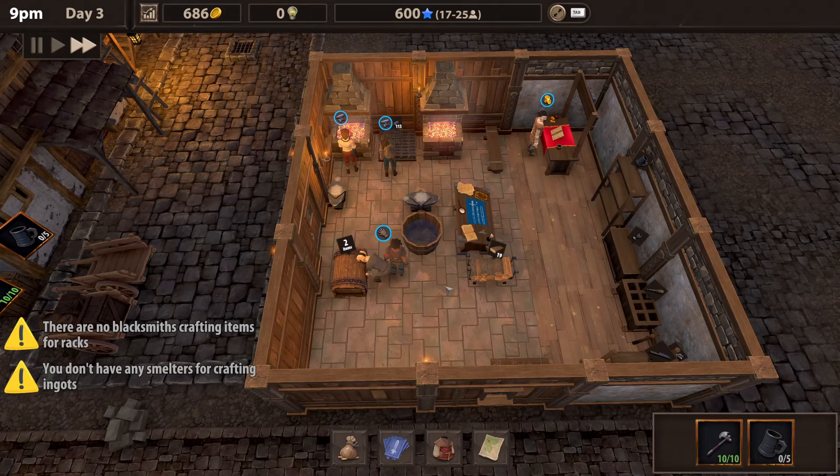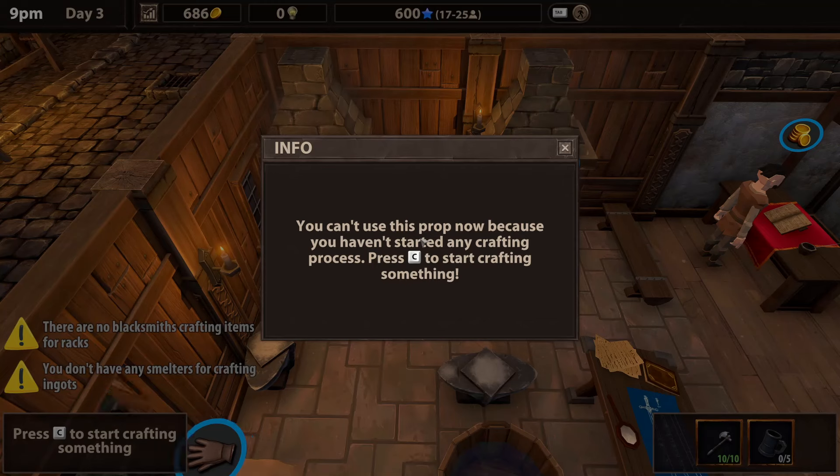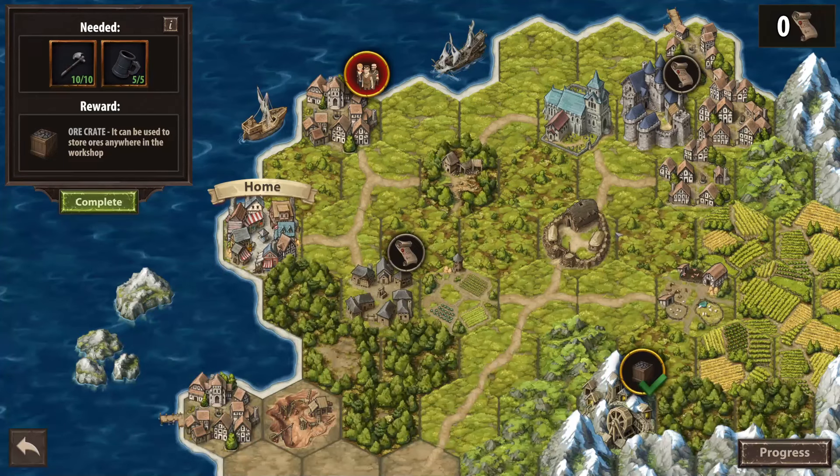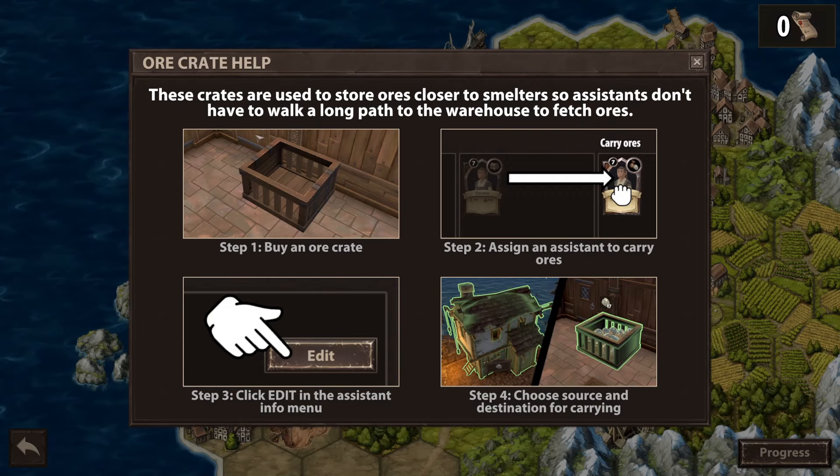Oh wow, he got another level! This is the other one — I want to get you into design so whenever I get to it, you can do it. Not going to get this one done today I don't think — well, maybe. We've got three hours if I start helping.